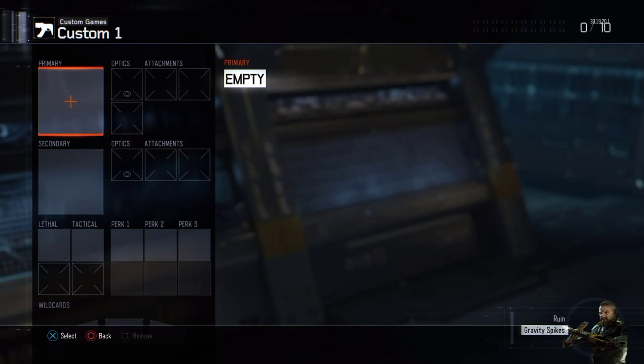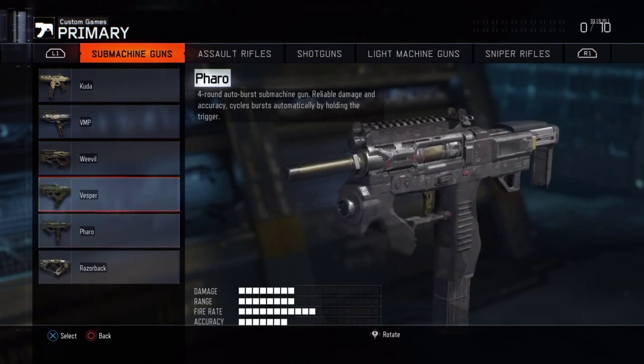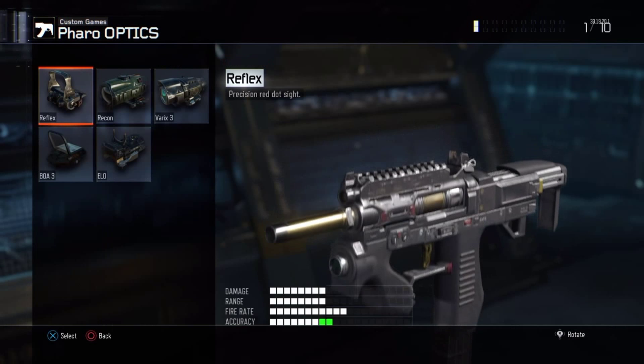What's up guys, this is TheGamer13 and I'm coming back with another video - another class setup for Black Ops 3. The gun class setup I'll be using is the SMG, and that is the Pharaoh. If you put the right attachments on this gun, it is a complete beast. I used to use the ICR and the Man-O-War, but as soon as I started using this four-round burst gun, it's awesome.